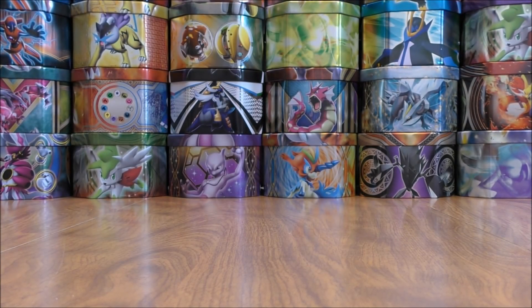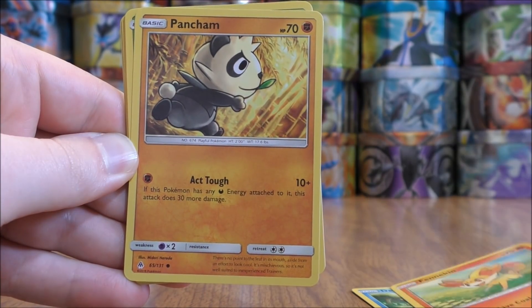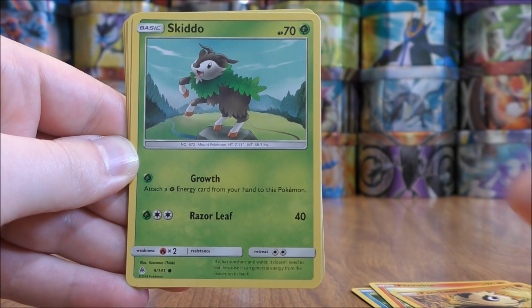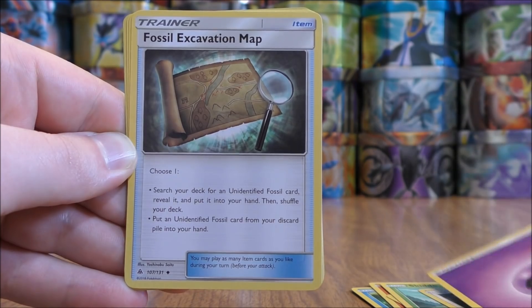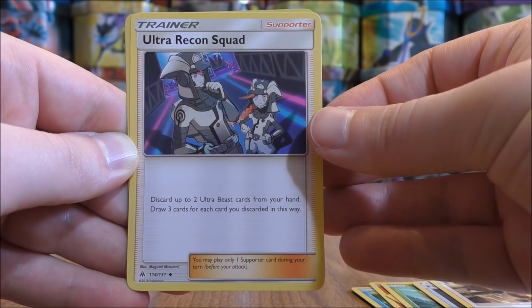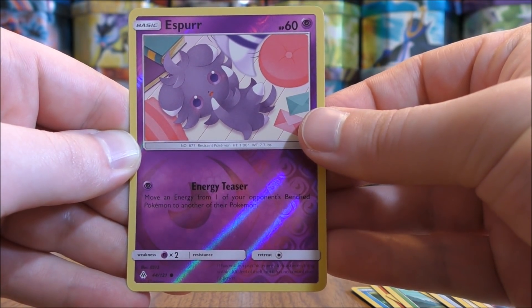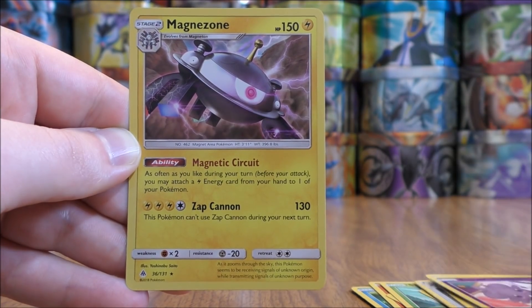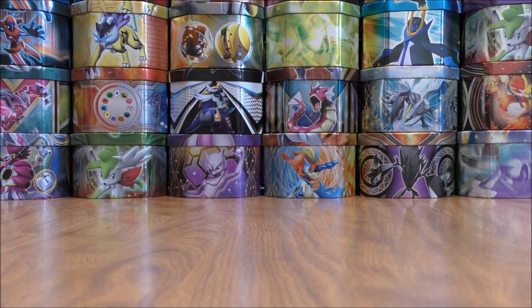Second pack starts with Dupider, Fennekin, Pancham, Skiddo, Noibat, Psychic-type Energy, Fossil Excavation Map, Diggersby, Ultra Recon Squad — a pretty cool looking full art trainer — Reverse Hollow of an Espurr, just a common. And the rare here would be another rare hollow, a Magnezone. If you're looking to build a lightning-type acceleration deck, that Magnezone is a decent card to use.